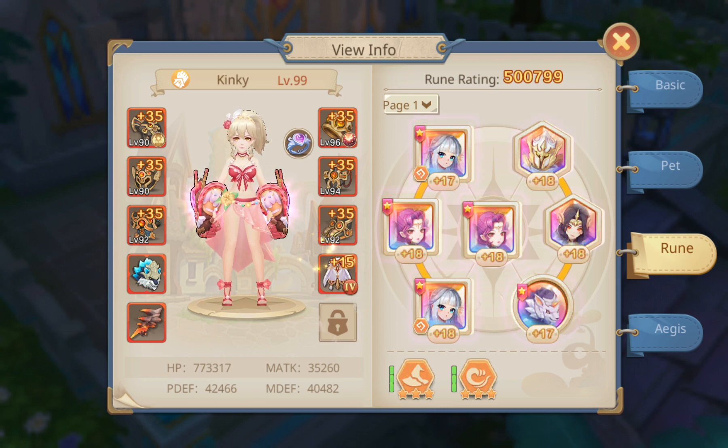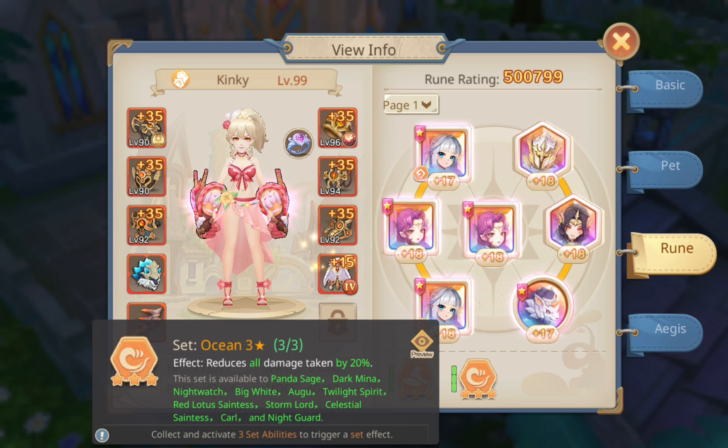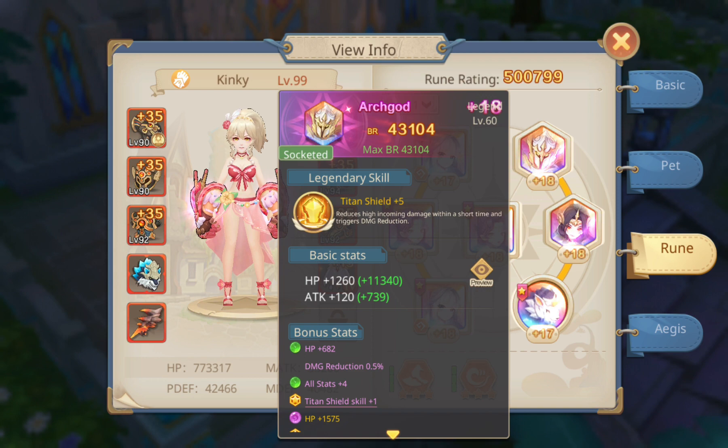She's such an overpowered badass, she doesn't need all 4 rune effects. She has Sad Effect, Ocean, and Demon Hunter for ignoring magic defense. She also has the Art Guard rune.